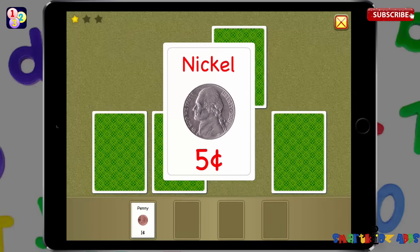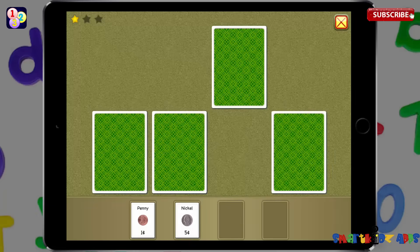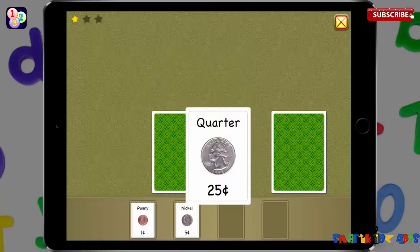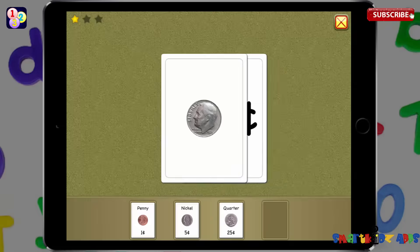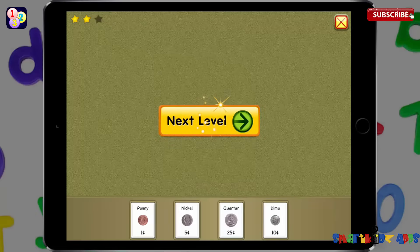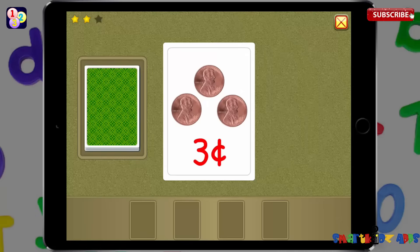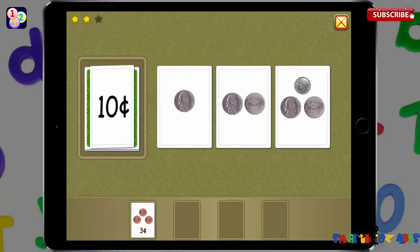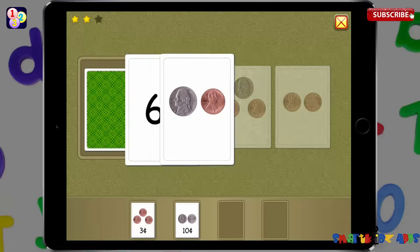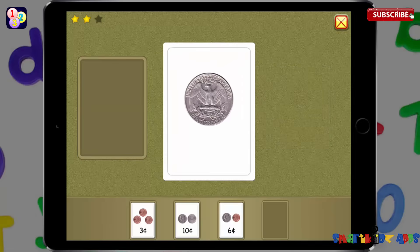A nickel is worth five cents. A quarter is worth twenty-five cents. A dime is worth ten cents. Three cents. Ten cents. Twenty-five cents.